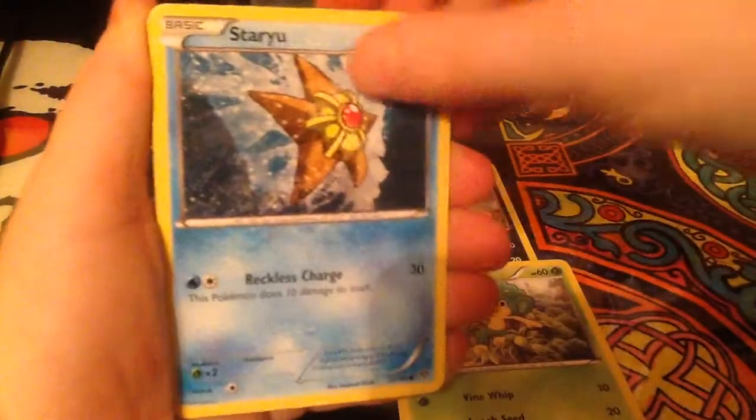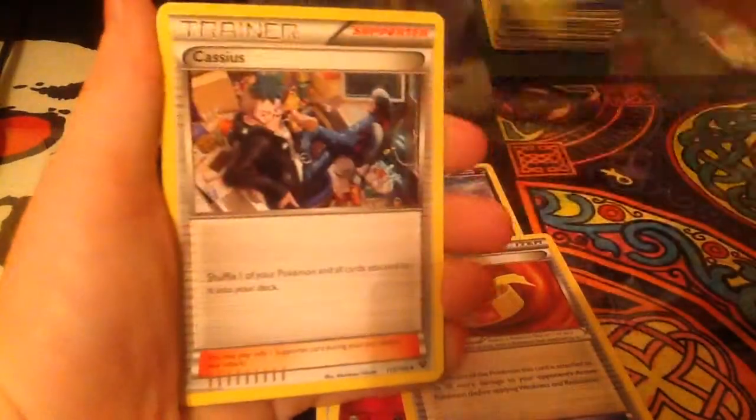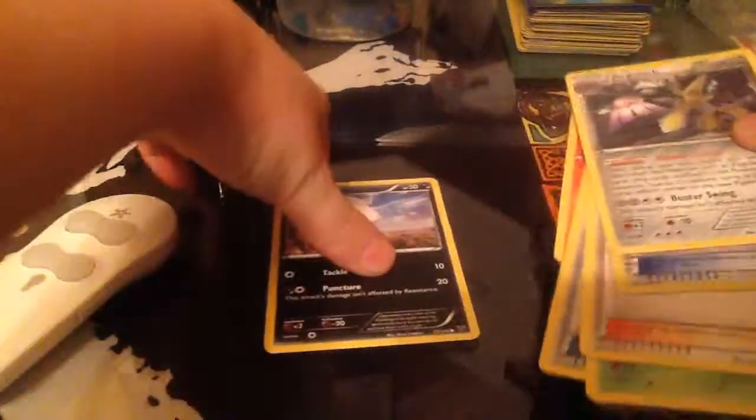Okay, we got an Inkay, Slugma, Pan Sage, Staryu, Swirlix, a Muscle Band — that's nice — and then Illumis, Cassius, Rivers, Roller Skates, and a first Eggerslash 2! Eggerslash 2 is a bird, that's nice. My friend has Eggerslash CX, and it was so rare at our school because we really don't pull good Fates Forces cards.